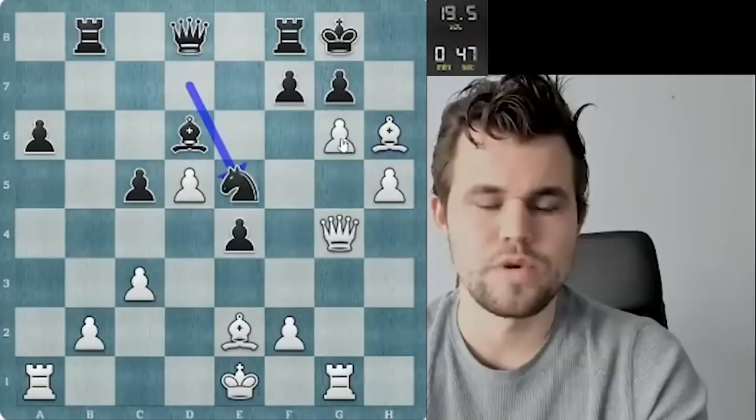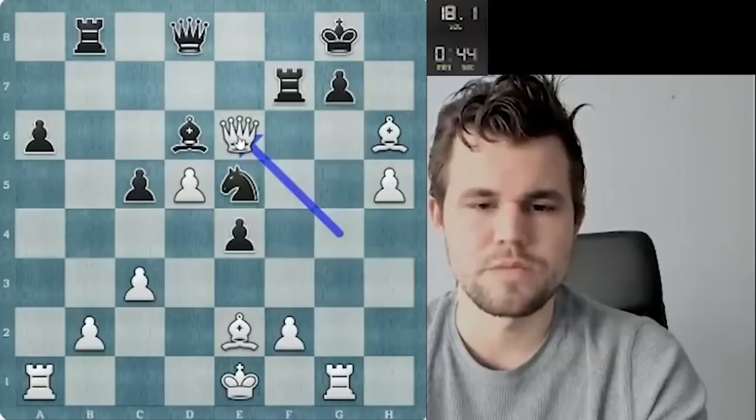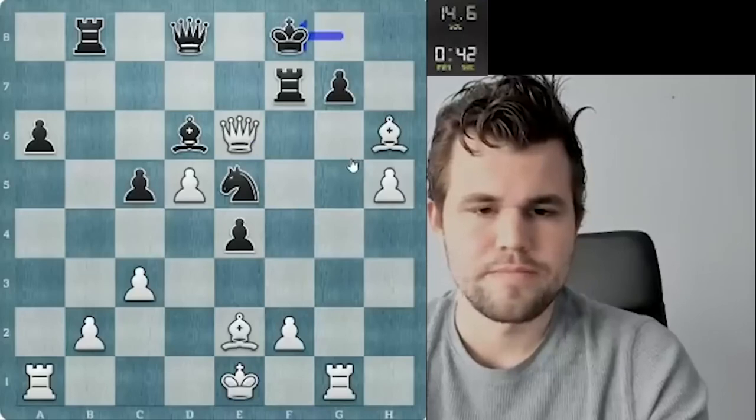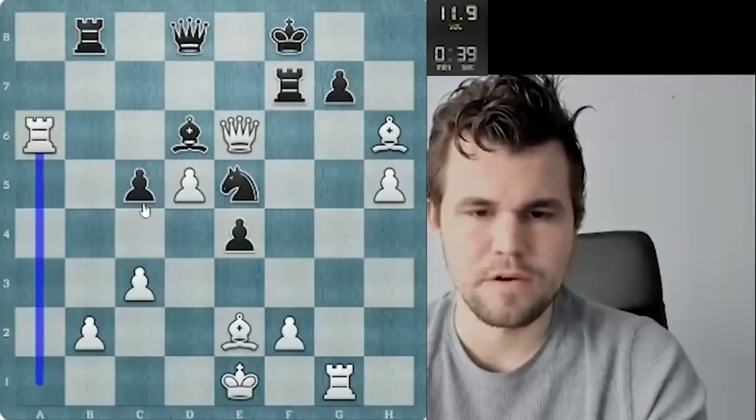Bishop h6 — he kind of was like, he had f5. I should have taken f7 first. This was my point to get queen e6 and I'm threatening rook g7. Let me just go rook a6 now — everything's sort of falling apart for him.